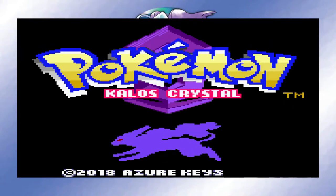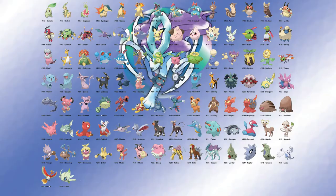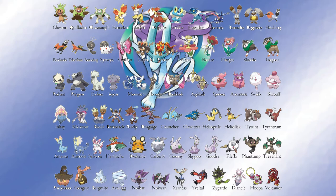Continuing where we left off from my last video, we're going to be taking a crack at a ROM hack known as Kalos Crystal. This hack of Pokemon Crystal replaces all of the Gen 2 Pokemon with the Pocket Monsters from Generation 6, and does the same for the Gen 1 Pokemon with their Gen 5 counterparts.